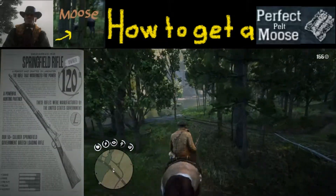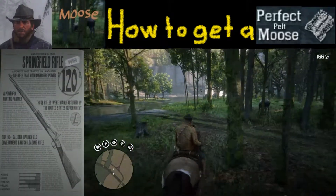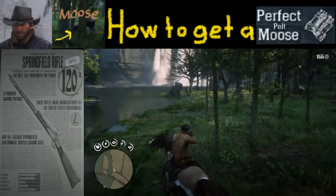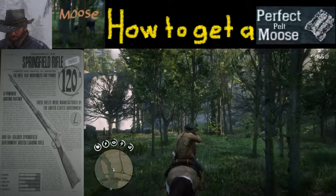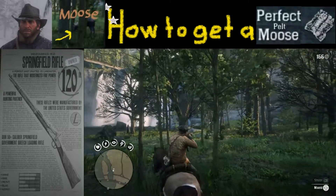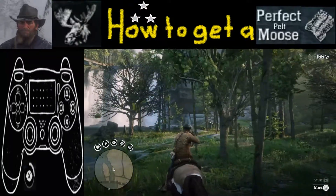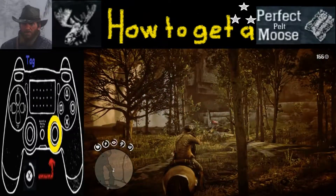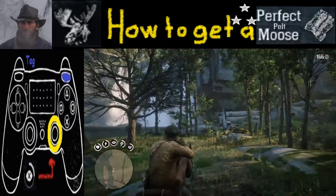Now to get that perfect pelt you're gonna need a clean kill, which means you're gonna need a good weapon. My weapon of choice here is the Springfield rifle — have it ready to go. In order to get that clean shot we're gonna use Deadeye, and to activate it we're gonna push in the R3 button, then tag it with R1.